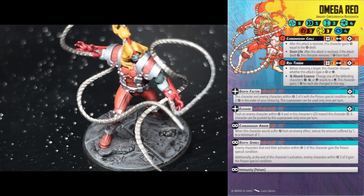He's got Carbonadium Armor: when this character would suffer damage from an enemy effect, reduce the amount suffered by one, to a minimum of one. Damage reduction — always like it. He's also got an innate power, Death Spores: enemy characters that end their activation within two of this character gain the poison special condition. Additionally, at the end of this character's activation, enemy characters within two of it gain the poison special condition.